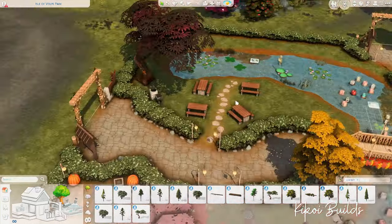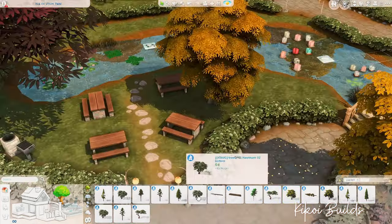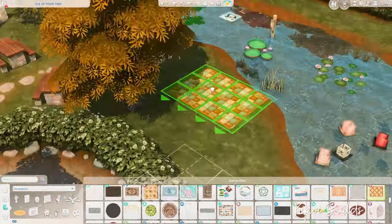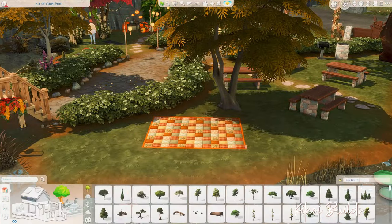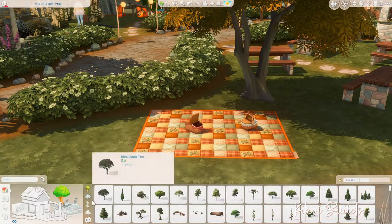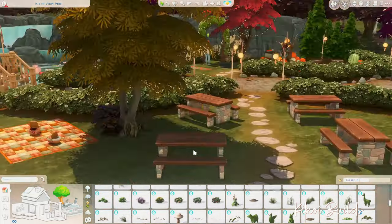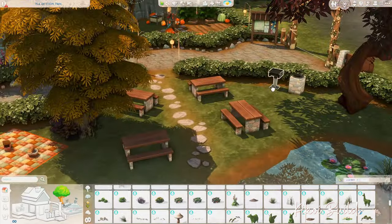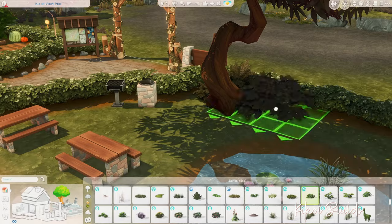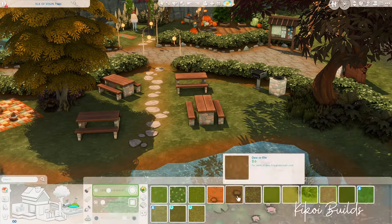I also placed some yoga mats — of course we're in a park and I love yoga in the game. There is an instructor's mat, so an instructor will come in automatically because of it, and I also placed two additional yoga mats for sims to spontaneously do yoga if they want.